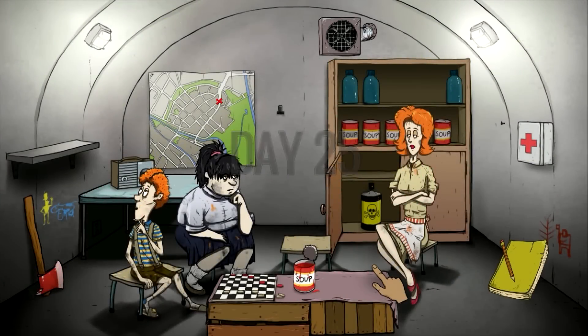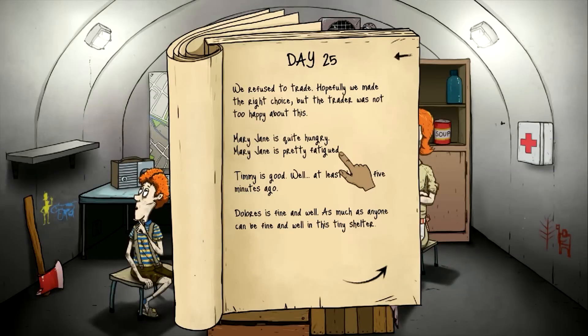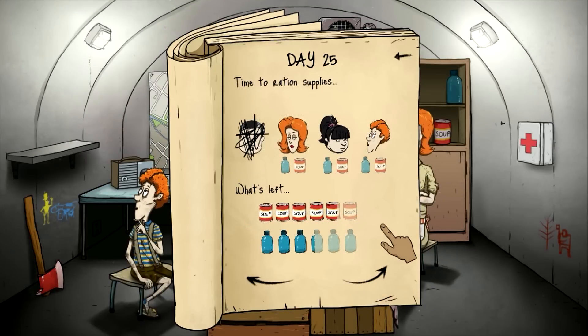Day twenty-five. Everyone's looking a little tattered — fatigue, tired, hungry. She's quite hungry so we'll feed her. Tim's good, Dolores is fine. We're free to trade, but the trader was not too happy about that. Well, screw them. How about you offer us water for a flashlight? That would be a trade I'd go for.